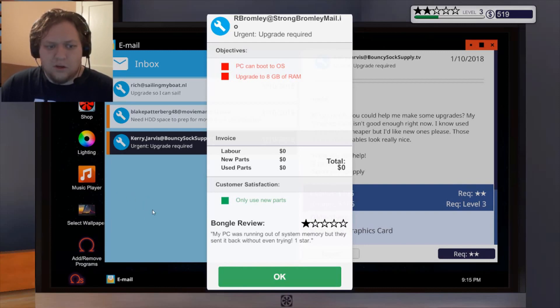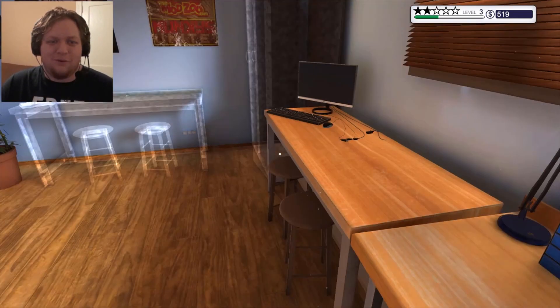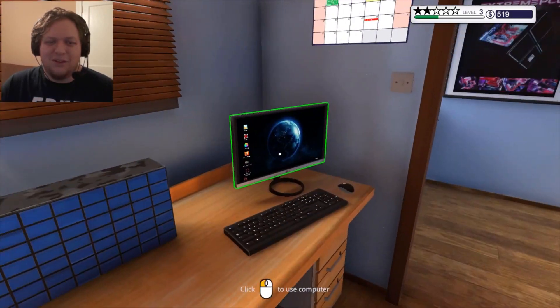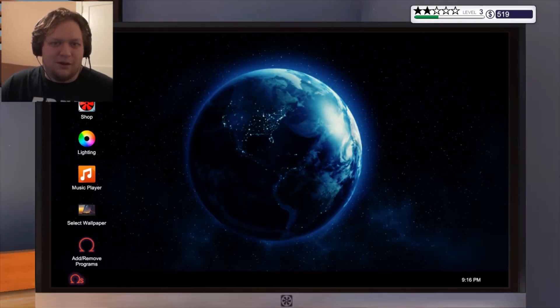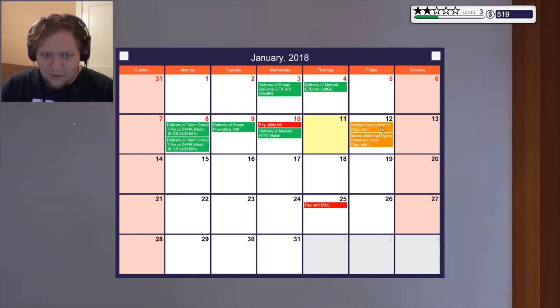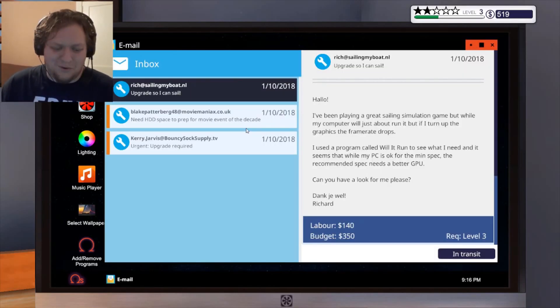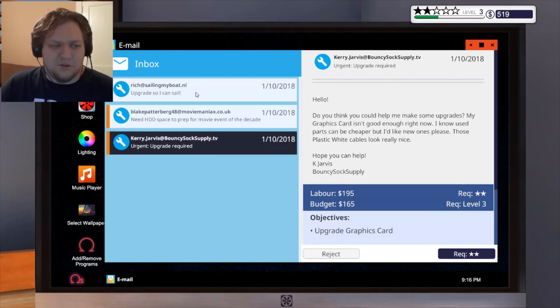No, no, no — hold on. I didn't mean to do that. Damn it, that was awful — that just set me back. That's not what I meant. Alright, how much is rent? Rent is due: 500. That shouldn't be too hard. Let me just get ready for tomorrow. I didn't mean to do that — sorry to that customer.